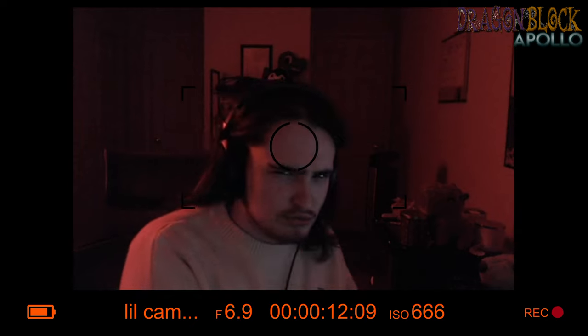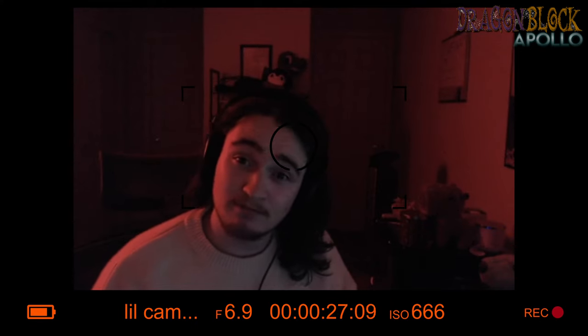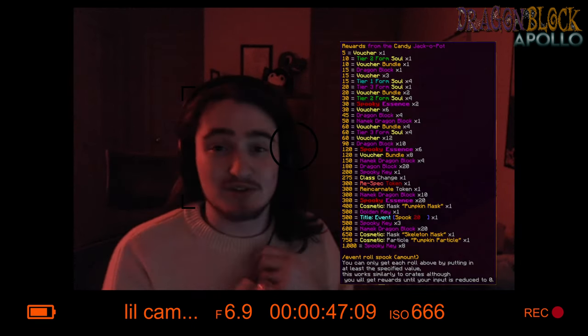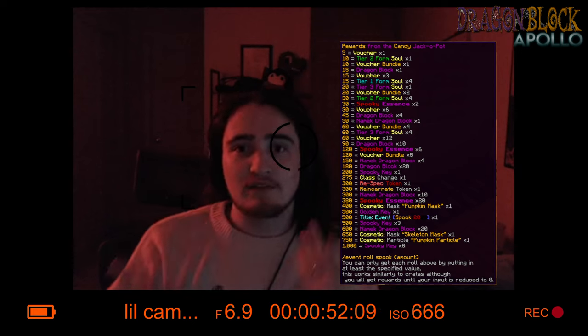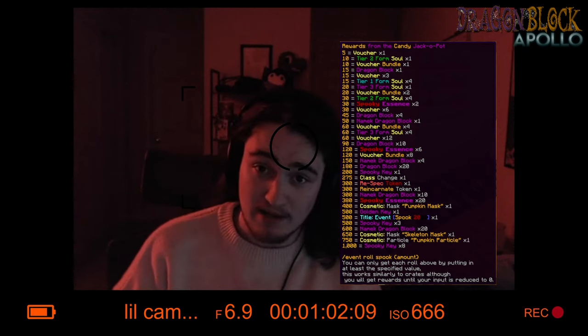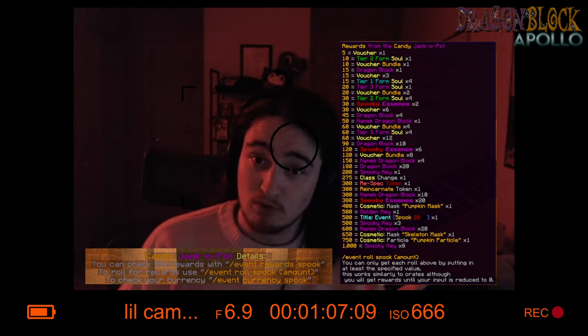Now I'm here to explain how the Spooky Jack-o-Pot works — that's the actual name. You use currency for this. The rewards are on screen. You use the command '/event roll spook 500' to roll; 500 is the amount of currency you're putting in.